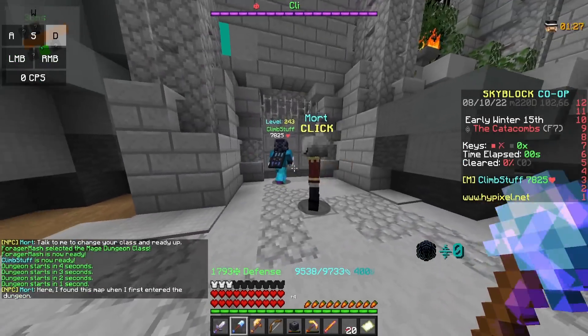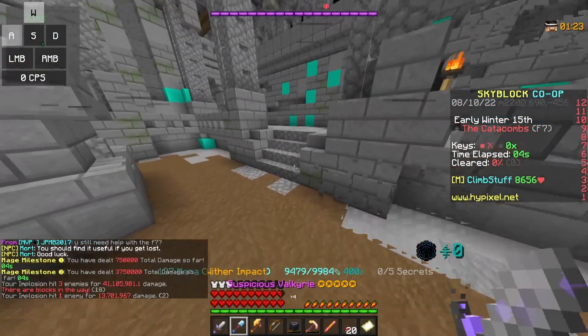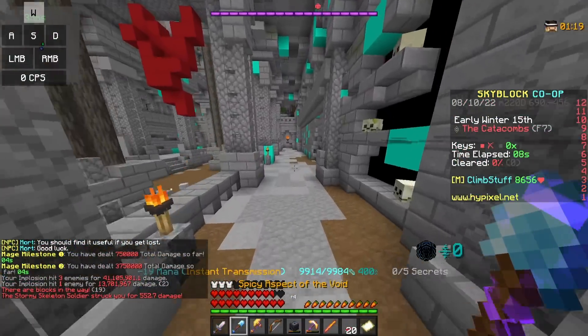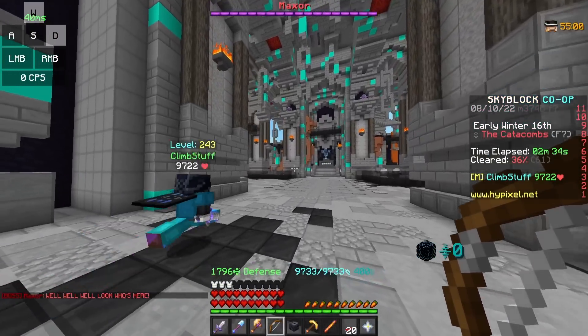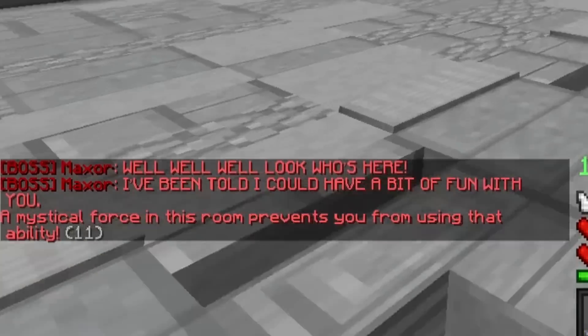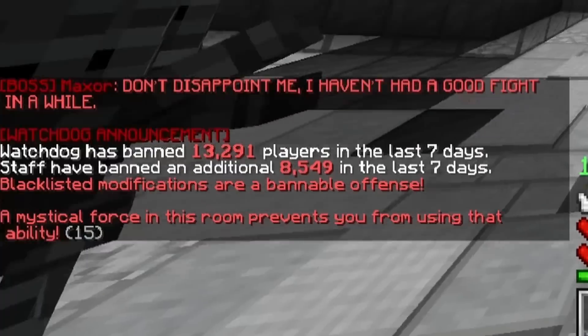I've started a dungeon, and we're just going to do a quick solo clear and then check if we are actually able to use it in F7. Let's go through and see if it works — I'm pretty sure it won't. Yeah, when I try to use it, it says a mystical force in this room prevents you from using that ability. So this is definitely not going to work.